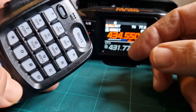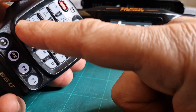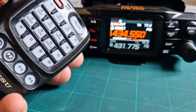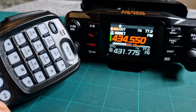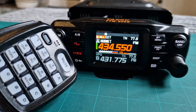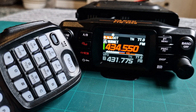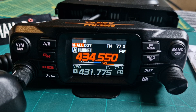We're going to hold down the PTT, press star, and it should connect us to our node. There you are — that's how you do DTMF. I'll also show you how to autodial.